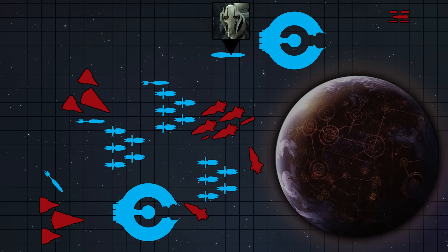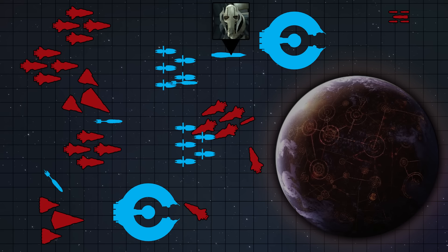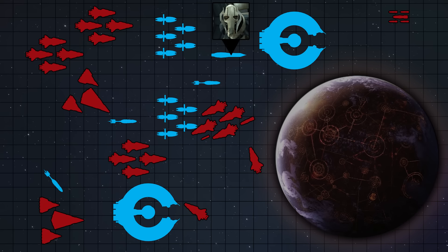However, any sense of a Separatist victory would be short-lived. Almost immediately after, the tide of battle was turned as the various Open-Circle Fleets arrived before Grievous was able to flee. With this, the Coruscant planetary shields were activated, preventing a Separatist retreat. The CIS were now on the defensive and moved to protect Grievous' flagship, the Invisible Hand.